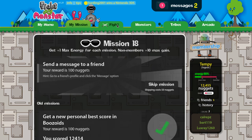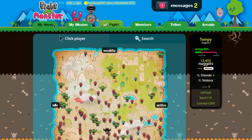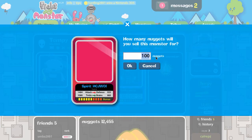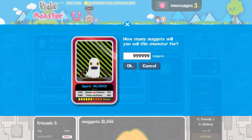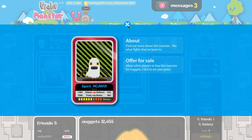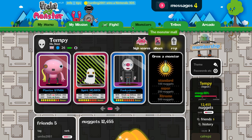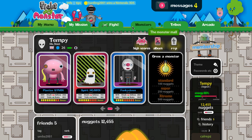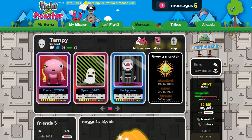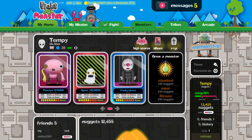The final way to make money is to sell your cards. If you go to the card collection and want to sell one of your cards, you can sell it for a lot of money, and when someone buys it you get that amount of nuggets. So to summarise: you can fight for money, complete missions, go to the arcade and get high scores for money, or sell your cards for nuggets.